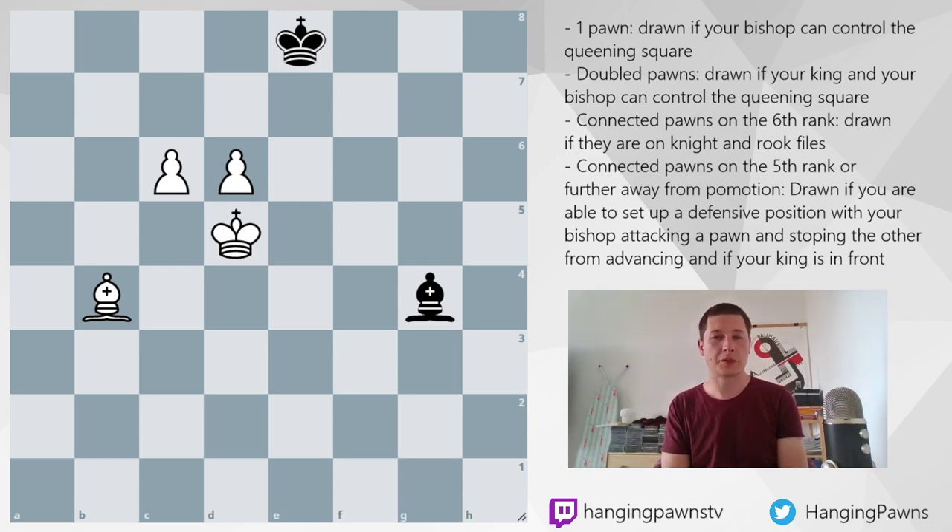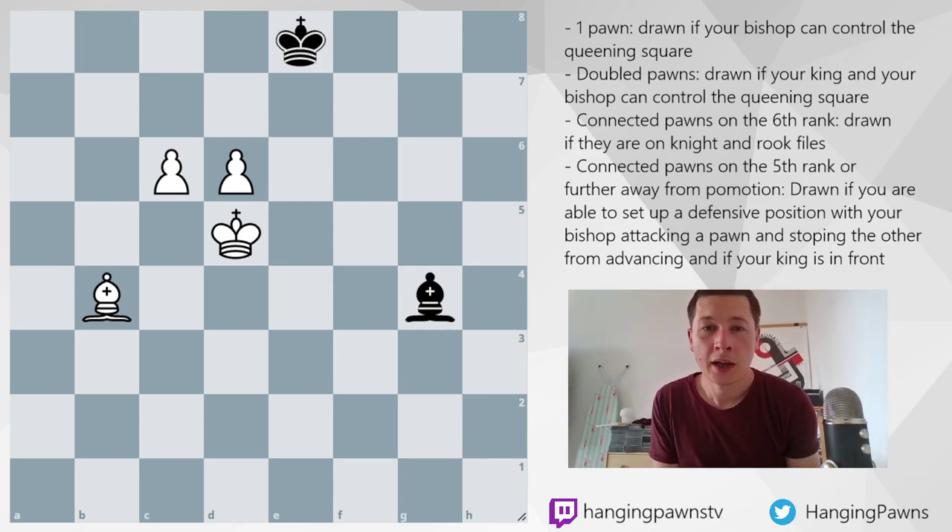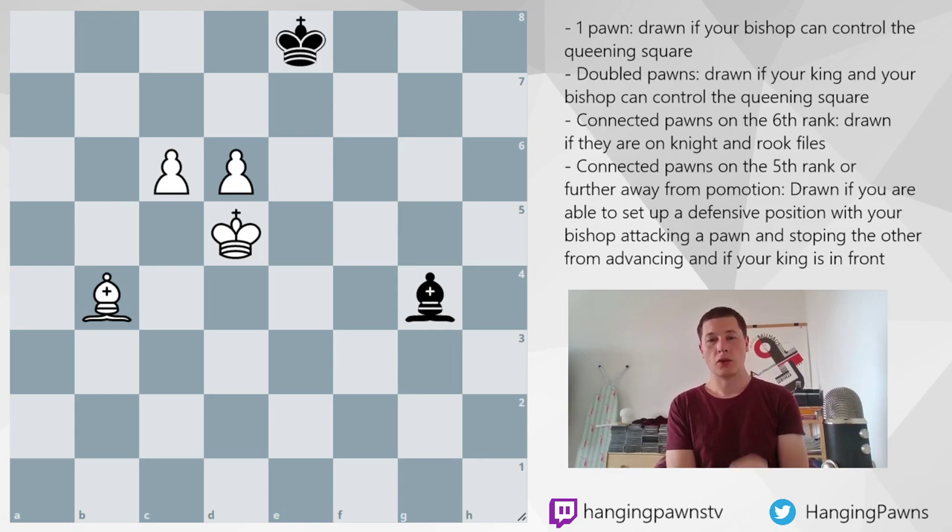We will divide positions with connected pawns two ways. One way is: have the pawns reached the sixth rank, or are they on the fifth, fourth, third, or second rank? And are the pawns on central files, or do they include the rook file? Because if the pawns include the rook file — so a, b, or g, h files — then the position is usually a draw, unless black has a horribly bad position. So sixth rank or below, and whether they include the rook file or not.